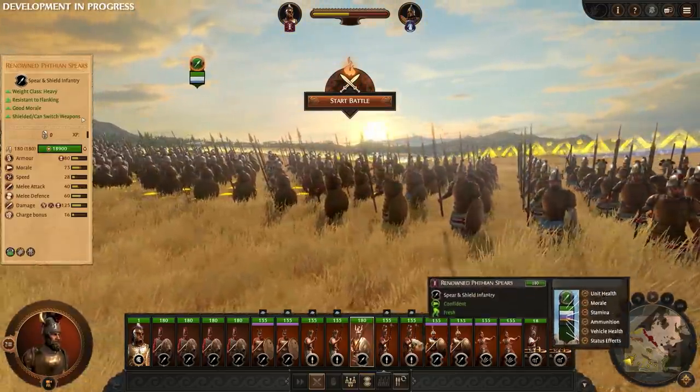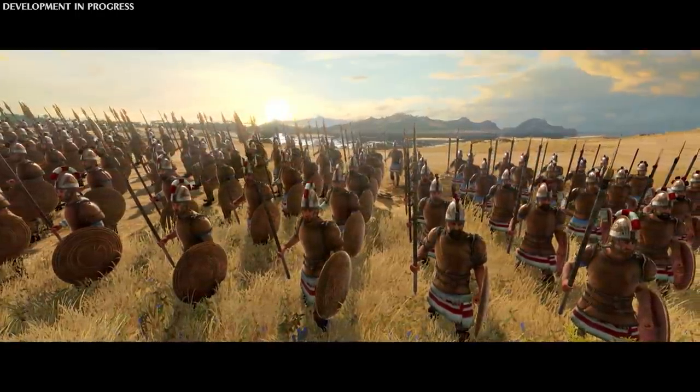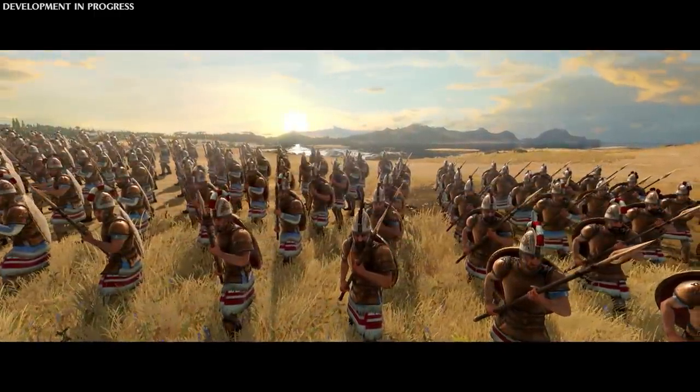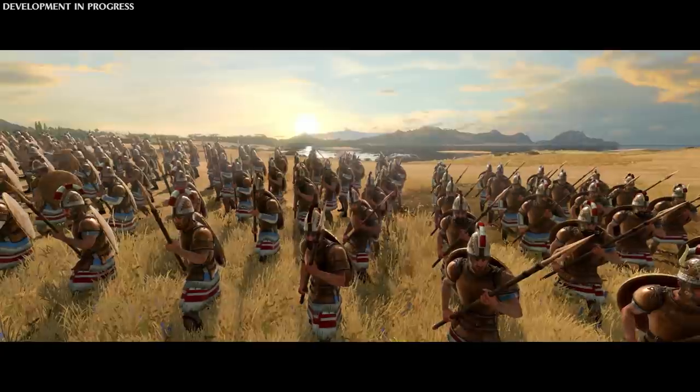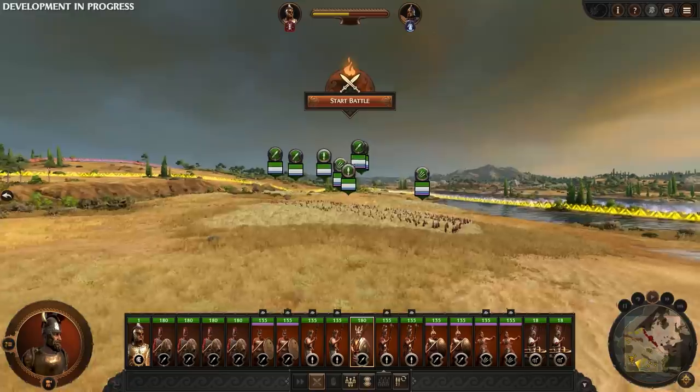Greater mass means collisions are more impactful, whereas speed gives flanking a more prominent role to play. Our heavy unit also benefits from having alternate weapon modes. At the press of a button, our renowned Thean Spears can put away their shields and become a much more offensive unit. We will try to use this to our advantage once the battle is underway.